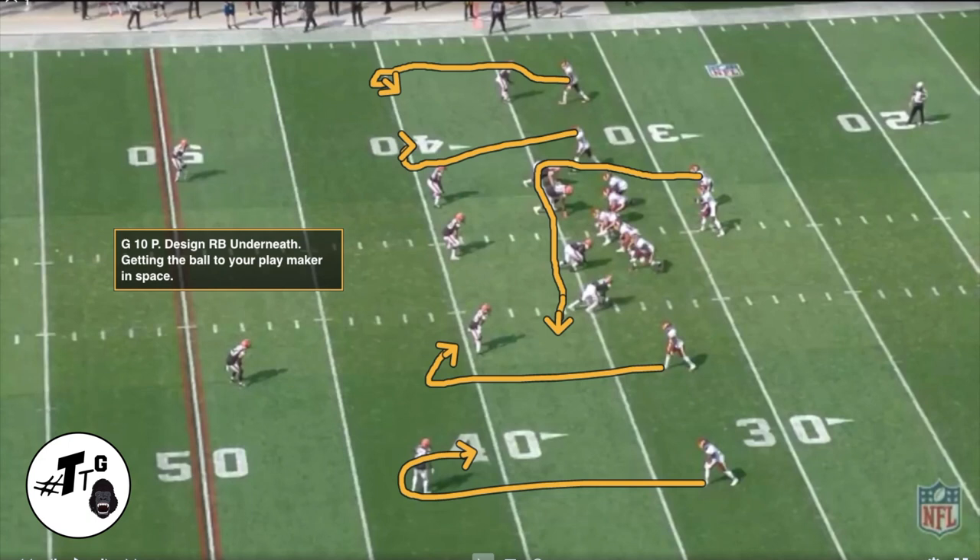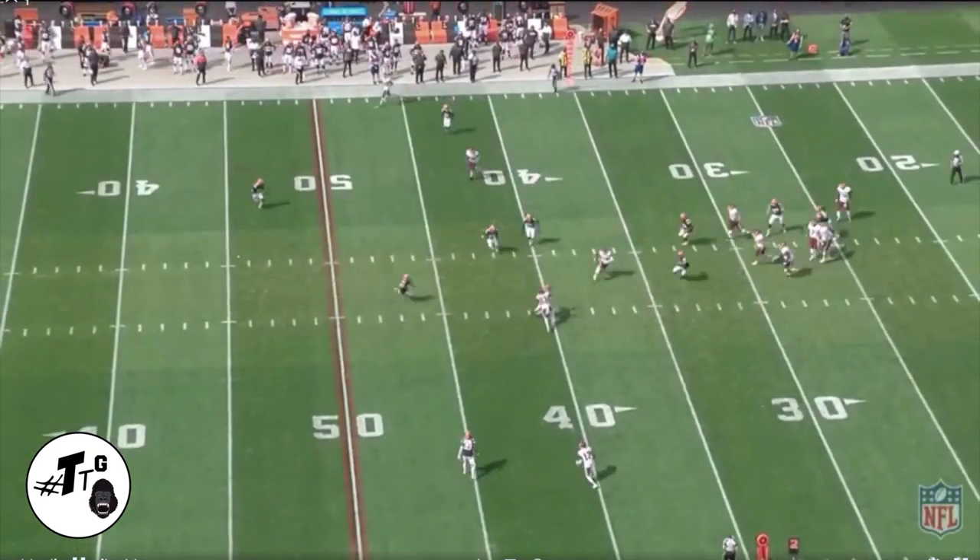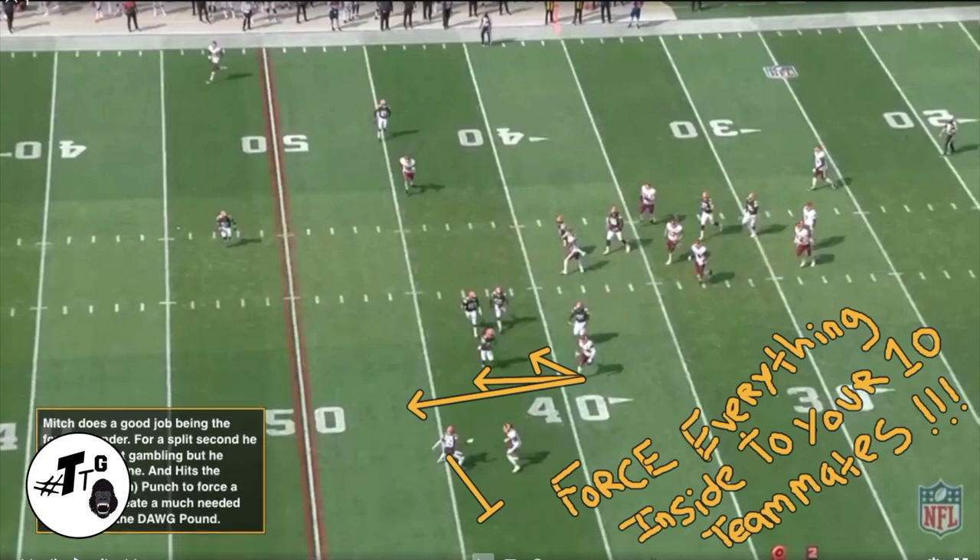Gun 10 personnel. Designed running back underneath — that's the route concept on screen. It's designed to get the ball in your playmaker's hands. Mitchell does a good job being a force defender. For a split second he thought about gambling, but he stayed disciplined and hits the Peanut Tillman punch. Do your research on Peanut Tillman — he was really good at that, nobody ever did it like him. Mitchell forces a fumble and creates a much-needed turnover for the dog pound. Young DBs — NFL, college, high school — force everything inside to your ten teammates. Period.